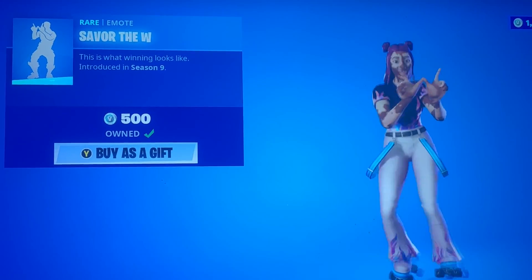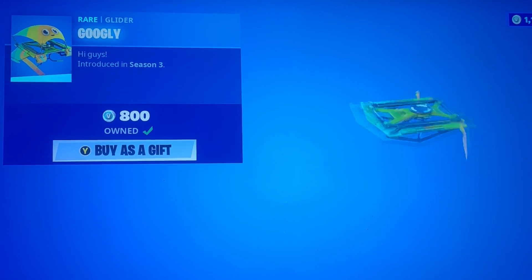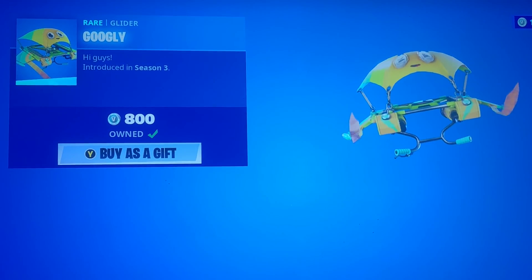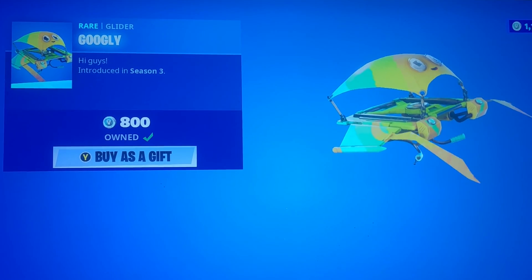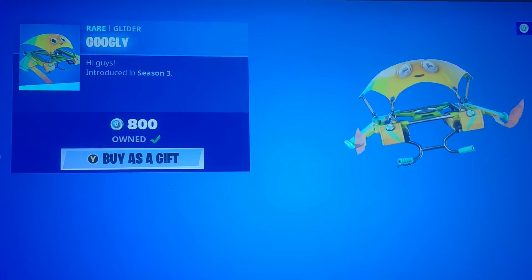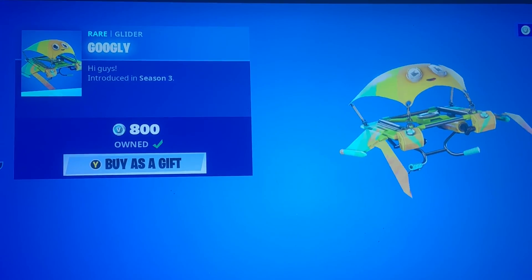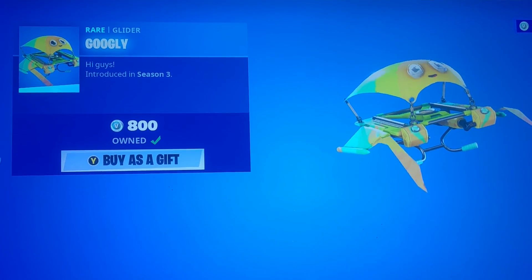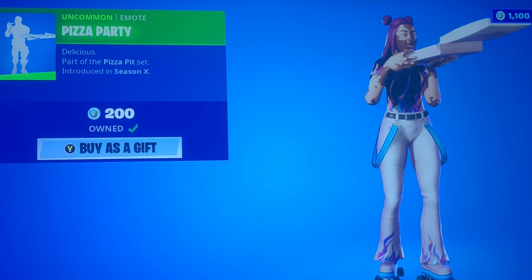If you guys don't know, I couldn't make an update video because I was working, but there's a new style for Joy, Aura, and Wild Card coming in soon. Wild Card's looks like a St. Patty's Day style so it might be around then. We have the Googly glider, which is glitched from Season 3 of Chapter 1, so it's a cool glider. There's another rendition with PlayStation colors but you have to get that from a PlayStation pack.